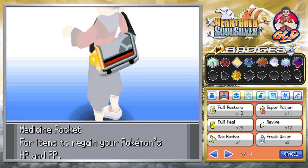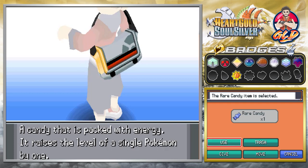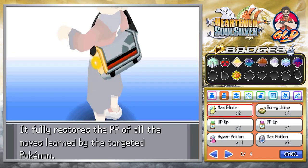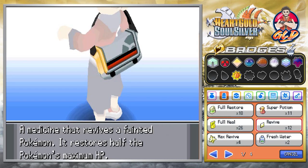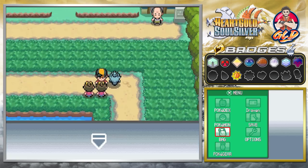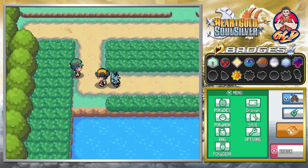One of our Pokemon has grown a level, so let's go ahead and use that Rare Candy — let's give it to Darkseid, now at level 46. The goal is to evolve our Pokemon. Let's go ahead and revive Nessie and give it a few Super Potions. Hercules needs some healing too. There we go.